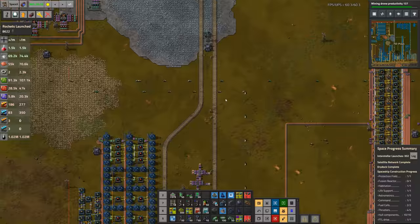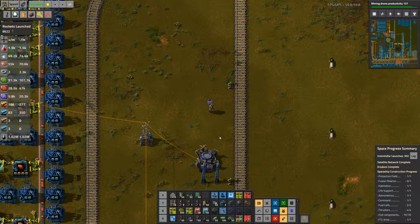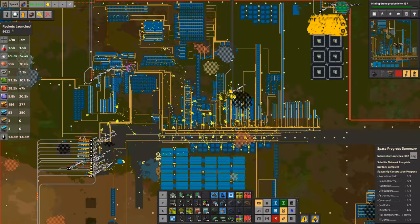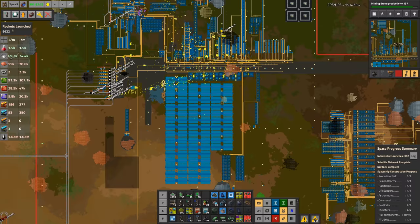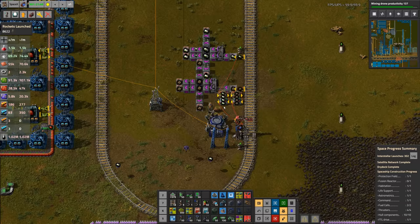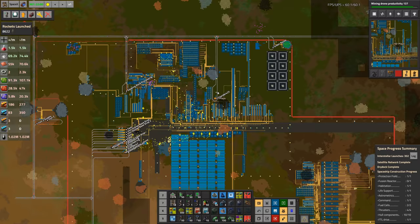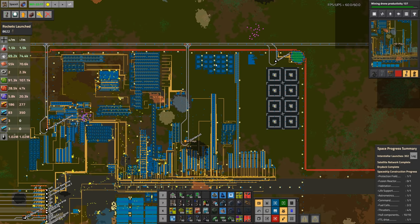It also freed up a whole lot of Speed 3s and Productivity 3s out of the actual smelters, and cleaned up a lot of space, which meant I could run a train line all the way down here. I ran the train line down to put in a new unloading station for rocket parts. We still have the old unloading station over here running fine, but it was a little far away and the bots were doing some pretty insane travel times, so we plopped down a new one a bit closer to the silos up here.